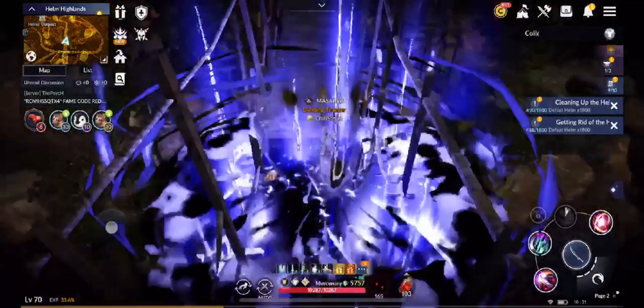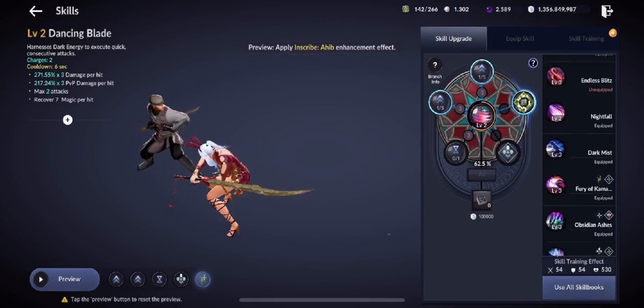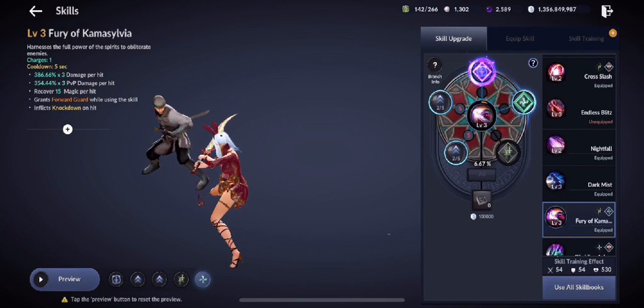Fury of Camasylvia — an uppercut swing with the sword — had its cast speed slightly increased and damage increased for both PvP and PvE. For all Void Knight users, it's nothing but good news: better chances in all aspects of the game.